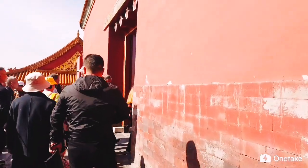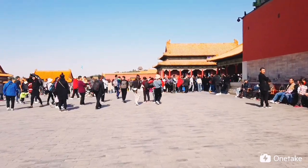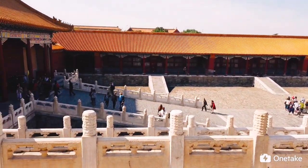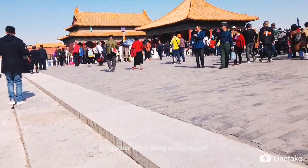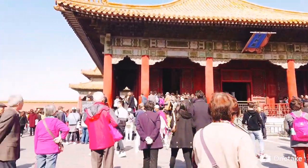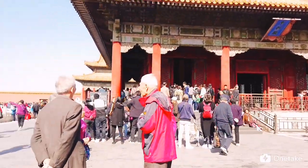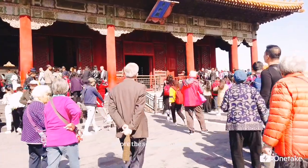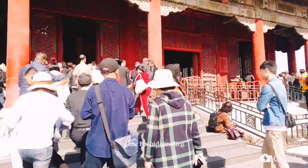Now we're going to the other side. Remember we're going on the stairs — we're now up high. That is called the Zhonghe Dian, which is called the Central Harmony Palace. This is where the emperor receives homage before the Supreme Harmony. It's central, so it's actually in the middle of the Forbidden City.